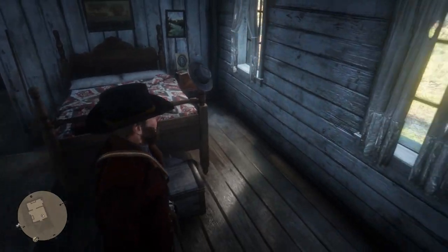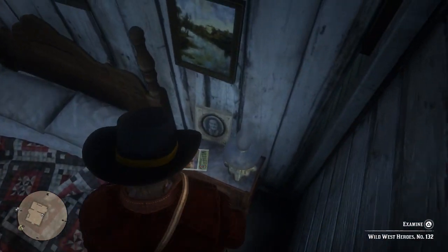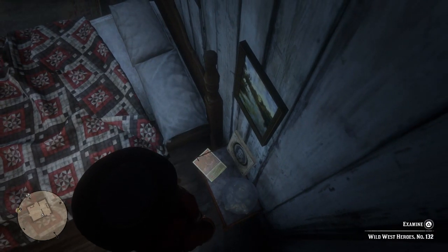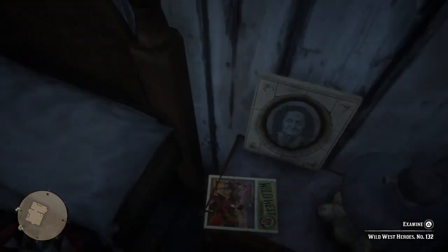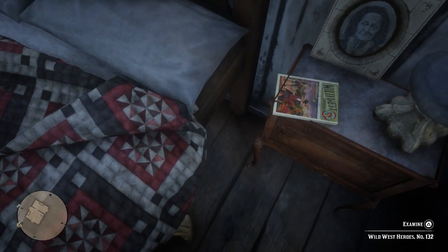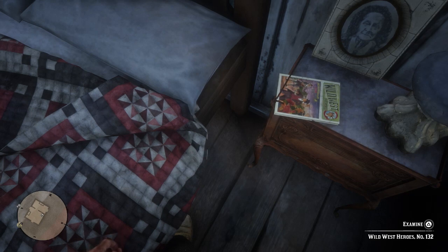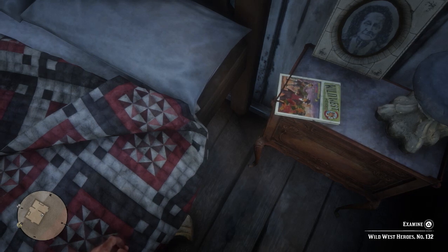We have found it in the end. Honestly, I've been searching for a while, guys. It was saying it's by a nightstand, and here it is by this nightstand. As you can see, it's Wild West Heroes number 132. And it looks to be a book — maybe a little poster or something. Nothing too exciting, really. I wasn't expecting there to be another two books. I thought we'd finish with the books, but we've got two more to do, and this being one of them. So let's go ahead and pick it up and have a look at it.